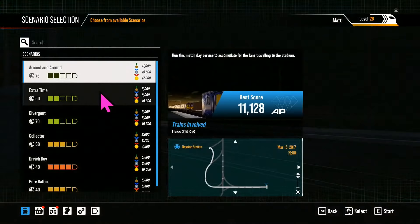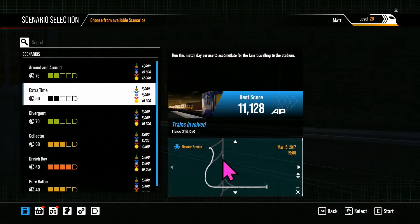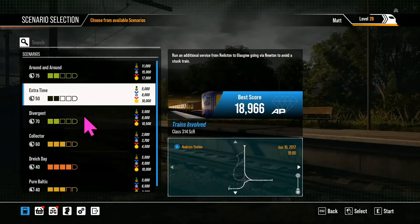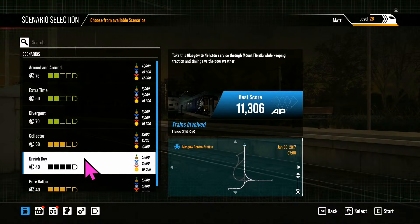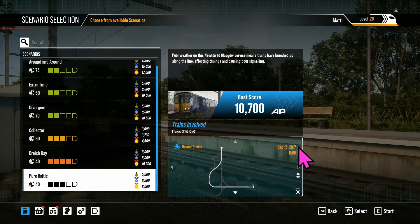'Extra Time' is a football special — it doesn't actually go via that route as shown; it goes up via Mount Florida, which is where you'd expect a football special to go. 'Divergent' is an interesting scenario taking a non-normal path. 'Connector' is a rescue pickup. 'Drakaday' is just really bad weather, and 'Pure Baltic' again is more bad weather — because, you know, Scotland, so it needs bad weather.